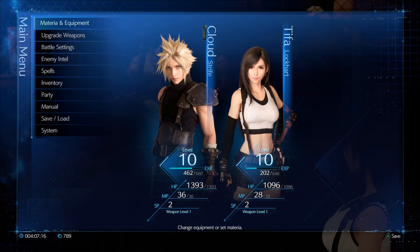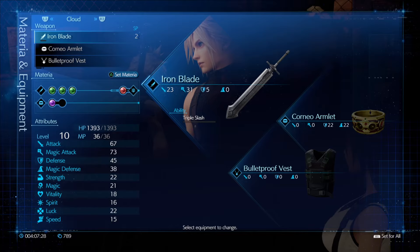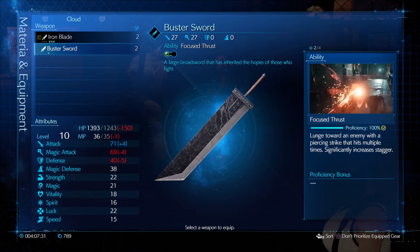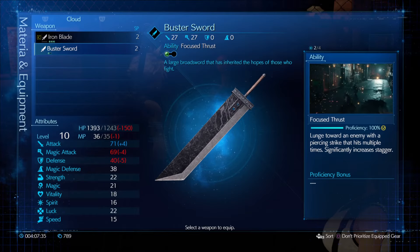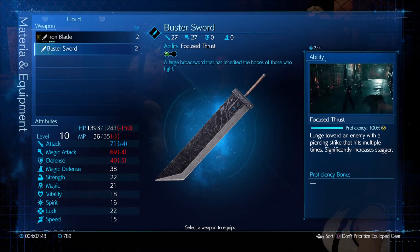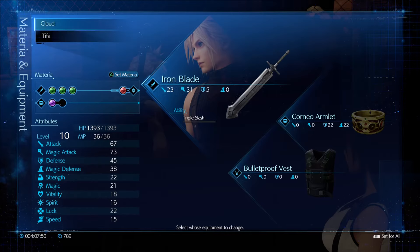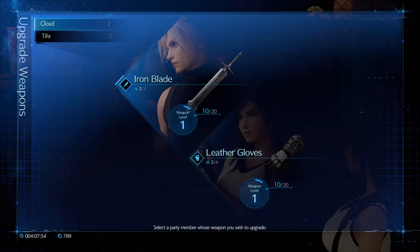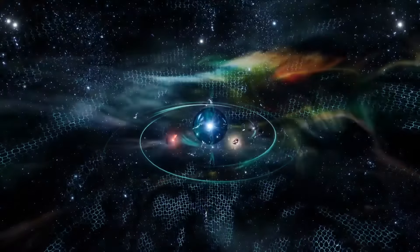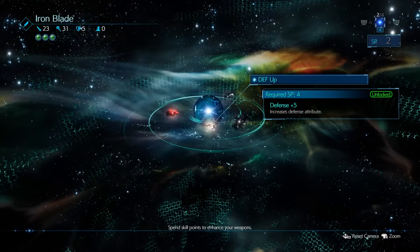I wanted to show off some changes to Cloud's loadout that I made off screen. I have given him the Iron Blade, and we can see here by comparison to the Buster Sword that we get a little bit higher boost to our Magic Attack and our Defense, and also to our HP. Off screen I also upgraded the Iron Blade - I gave it a Max HP plus 150 boost and a Defense plus 5.